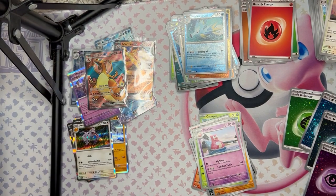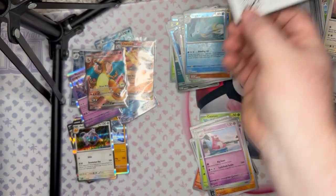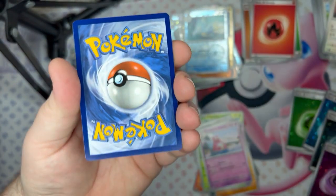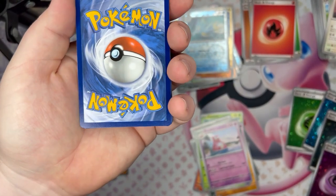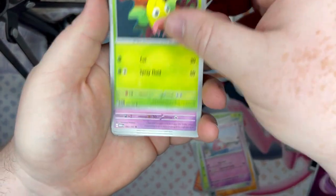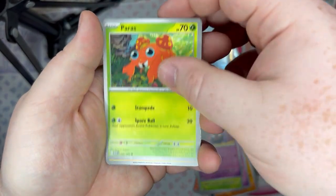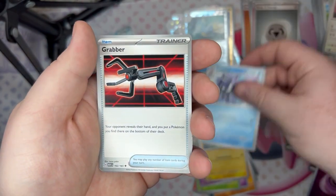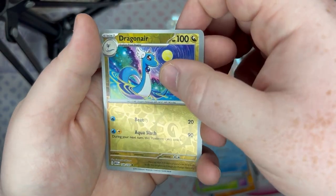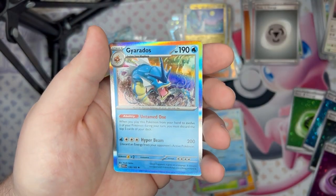So I pulled four Blastoise and Charizard — come on. Venusaur, this is the last pack. You've got to show up, Venusaur. It's just not complete without you — we got Mew, we got Mewtwo. Last pack luck — let's guess the energy. I want a sparkly electric one. Nope, not even sparkly. Weezing Bell, Gastly, Paras, Voltorb, Cloyster, Grabber — there's not many trainer cards but I've just not been pulling them. Dragonair, pretty cool. Another Gastly, and last card — Gyarados.